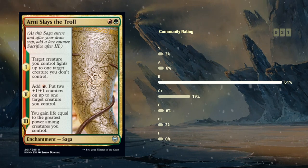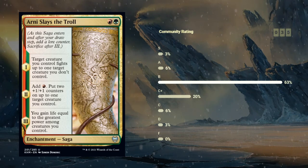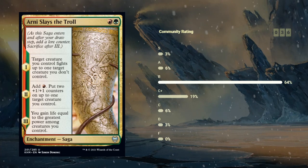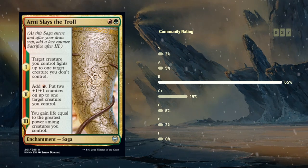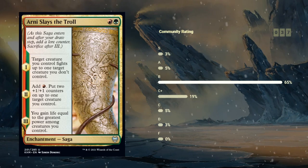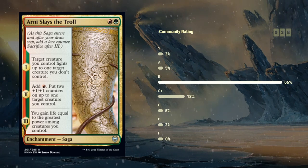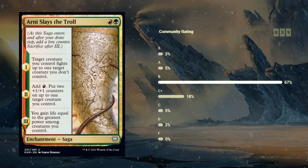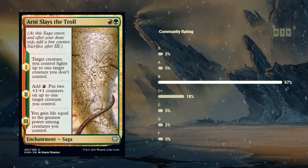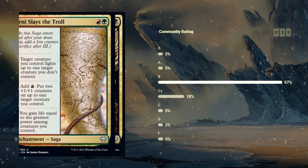The final chapter on the following turn says we gain life equal to the greatest power among creatures we control. Arnie Slays a Troll can be a very powerful card if the first chapter lines up — of course if you don't have a great fight ready to go then it's going to lose a ton of value. But assuming you can get good value out of the first chapter, those two +1/+1 counters, the extra mana, and the life are definitely a nice bonus. I'm hesitant to give removal spells more than a B grade, and since there's not too many B's usually, I'm just going to give this a B rating. This is definitely one of the better B's compared to some other removal spells, and just an excellent card and a reason to end up red-green.